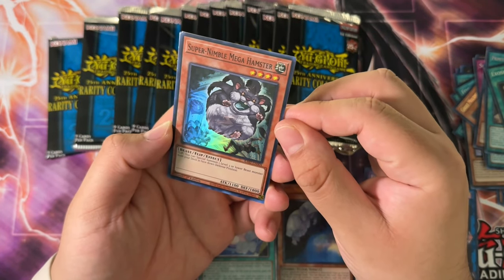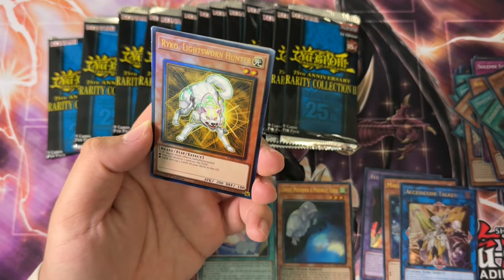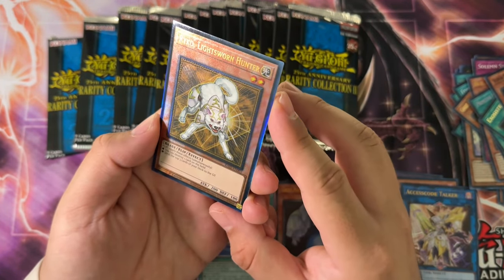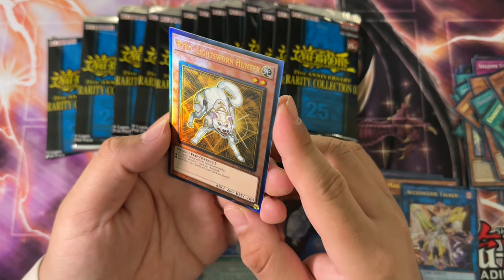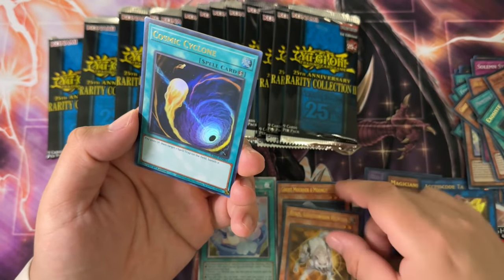Super Nimble Mega Hamster, Super Gold Sarcophagus, Ryko Lightsworn Hunter as an ulti. These ultis are also kind of winning me over a little bit, ain't gonna lie. The ones in this set kind of look pretty nice, if I do say so.